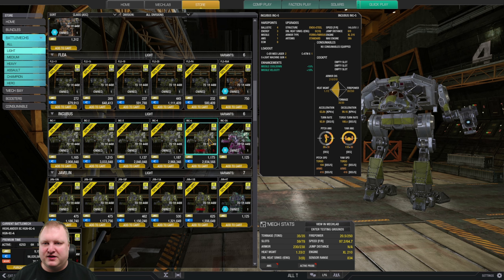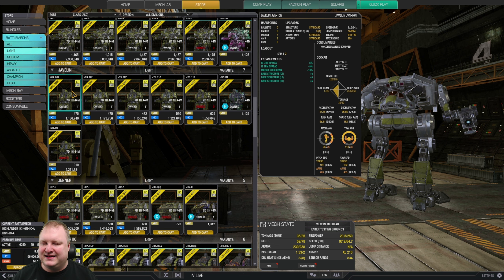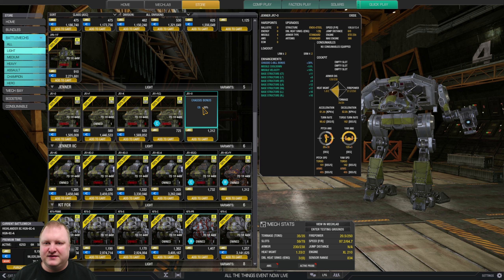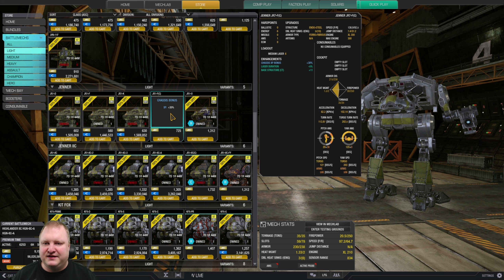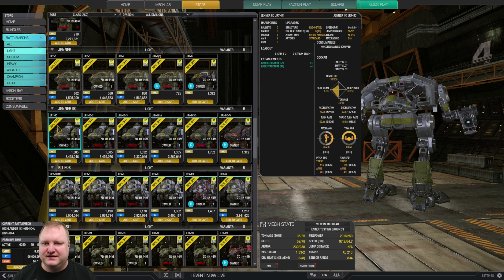For the Incubus, I'd recommend one variant only: the Incubus 4, because you can run six medium lasers on that — very nice on a light mech. Javelins: you don't see them very often; maybe the 10F or 10N if you're looking for a brawler. For the Jenner, the Oxide is a decent brawler, and the Jenner F runs a nice setup of medium lasers. The Jenner 2C is a solid buy at 3.5 million C-bills — a very nice brawler.